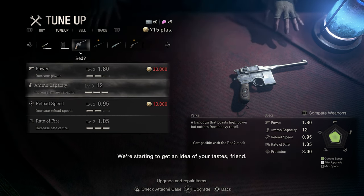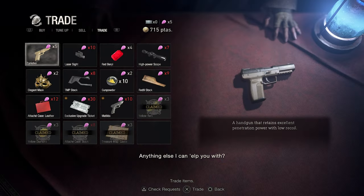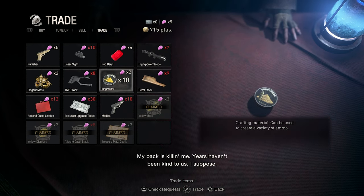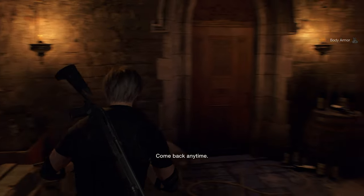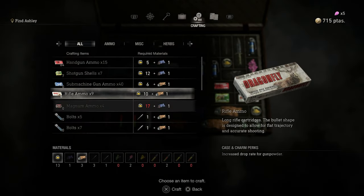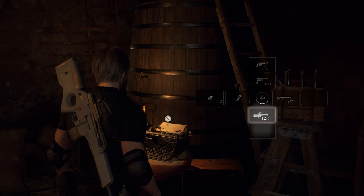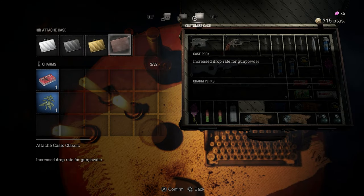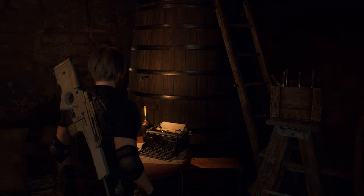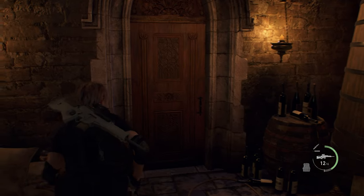I guess the reload speed was better. We already bought it, so. Let's use these resources to increase the gunpowder rate so we could get more. Okay, that's it for now. Let's proceed.